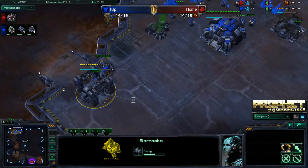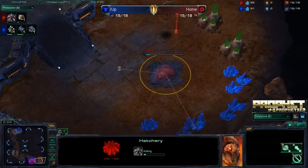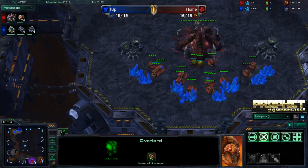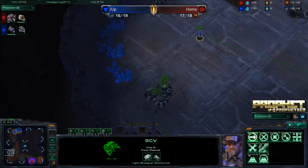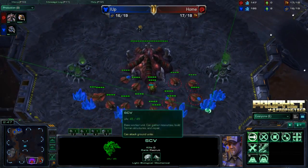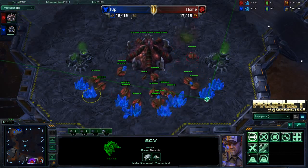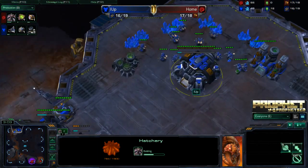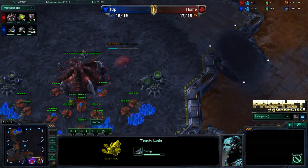We do have the barracks about halfway complete, and we do have gas coming down as well. We also have a 15 hatchery — quite standard, nothing extravagant. Positioning overlords to stop bunker rushes, as they happen occasionally. We have this SCV over here going to scout the next base. The spawning pool is going down on 17 supply, which is quite greedy, but you can do it on some maps. And we have a tech lab, so we could see some sort of marauder push here.